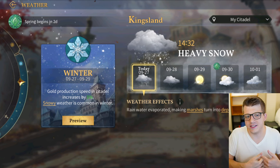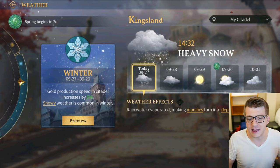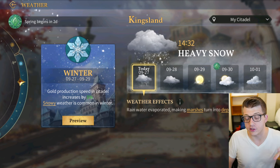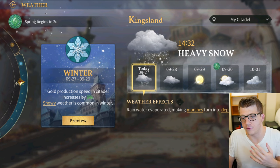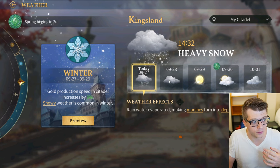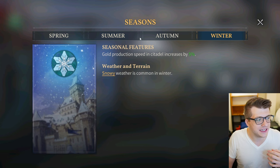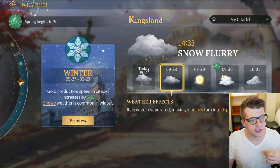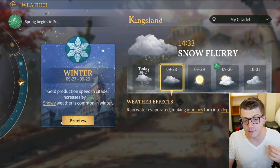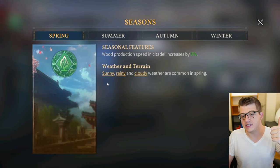Winter will last for two days, so the seasons go pretty quickly, which is nice — it's a little stale if you look at the same season over and over again. During winter, gold production in your citadel is increased by five percent, and snowy weather is common. After winter will be spring, and during spring wood production speed in your citadel is increased by five percent, and sunny, rainy, and cloudy weather are more common.